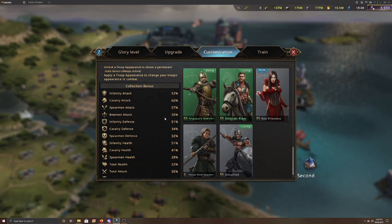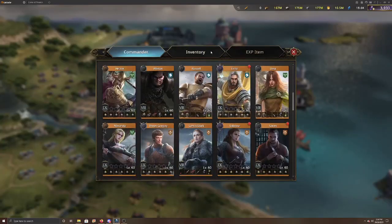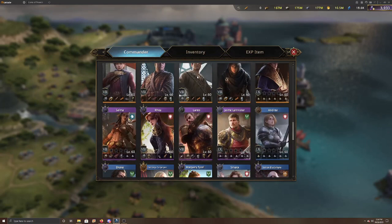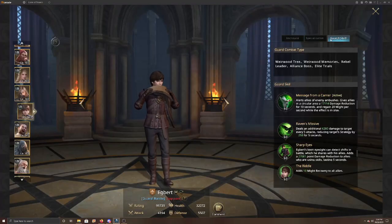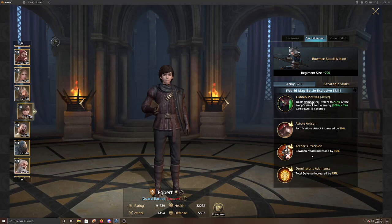I highly recommend this build. It may not be the best for every situation, but for PvP I think it's really, really good. I think the game might even be moving in this direction. Also worth noting: Egbert is not yet awakened, but he already has 50% bowman attack from his specialization.